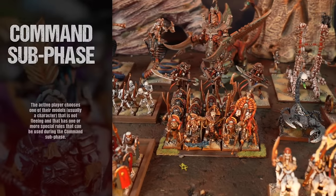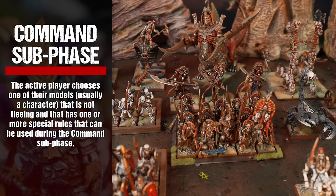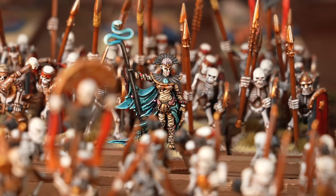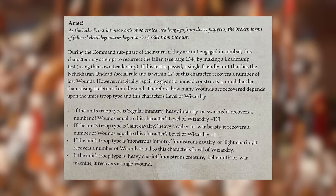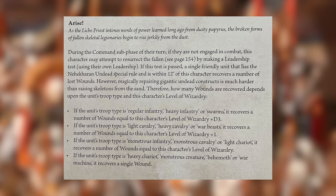In the command subphase, the active player chooses one of their models, usually a character, that is not fleeing and that has one or more special rules that can be used during the command subphase. In this example, the High Priestess is able to perform her Arise ability, allowing her the chance to bring her warriors back from the dead. The details of how she performs this action can be found in her rules in the Ravening Hordes book on page 128.